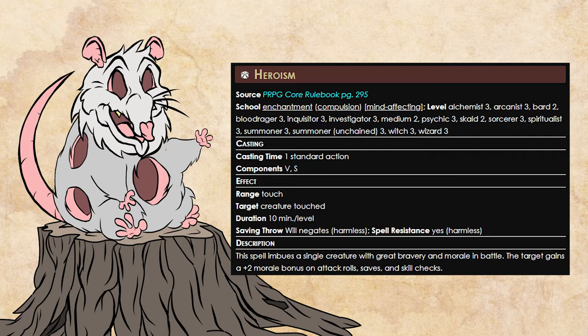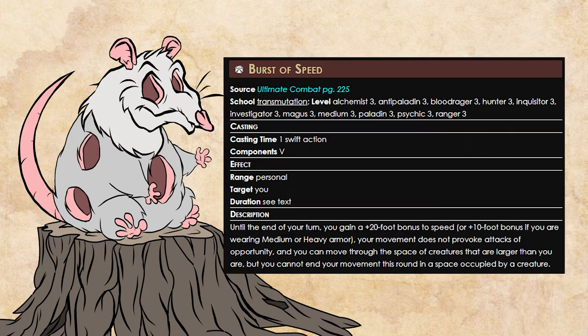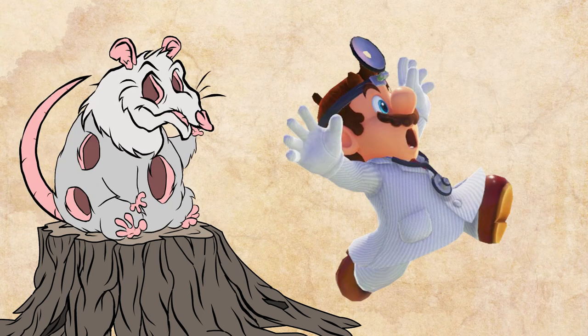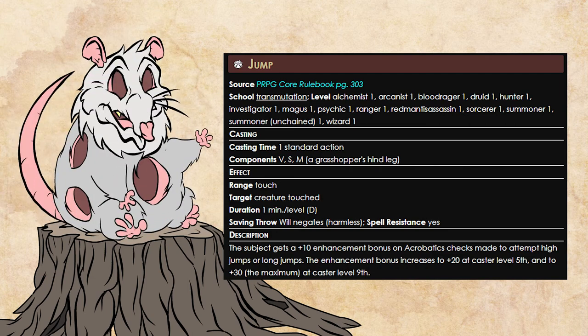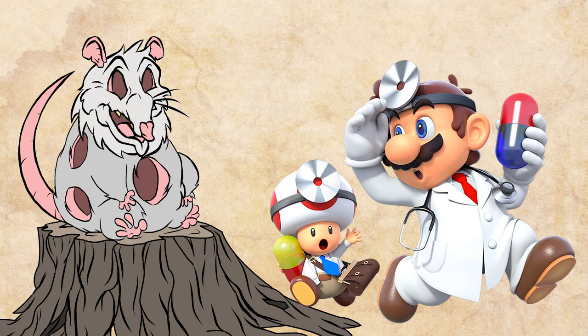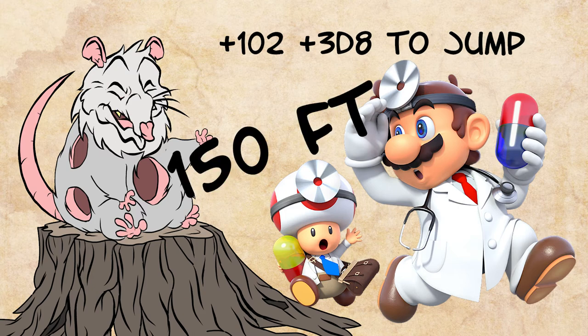Heroism gives him a plus 2 morale bonus. Bit of Luck is a fun bonus that we talked about with the Bard. The Alchemist can also cast Burst of Speed as a swift action, which gives him plus 20 feet of movement for the round. Finally, Dr. Mario can power himself up with the Jump spell, which grants him a plus 10 enhancement bonus to acrobatics checks for jump. This bonus increases to plus 30 by level 9. That brings our Collegiate Professional's jump bonus to a grand total of plus 102, plus 3d8, which will cap at 150 feet.